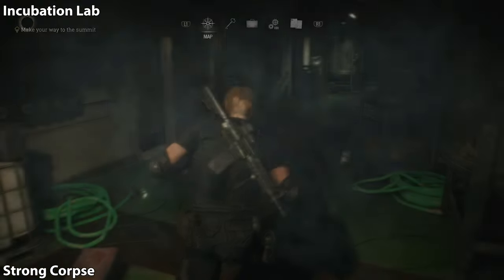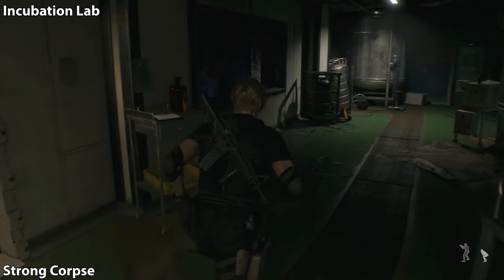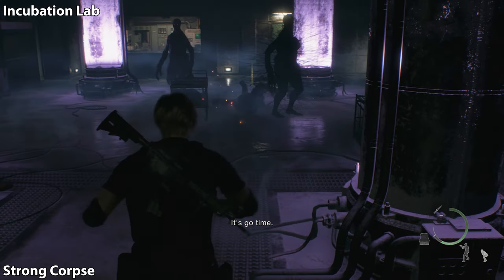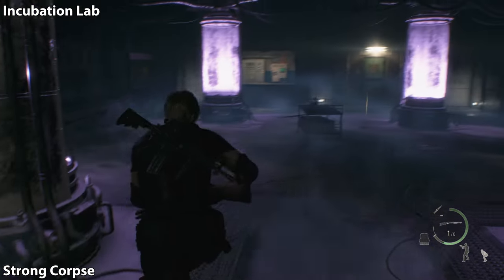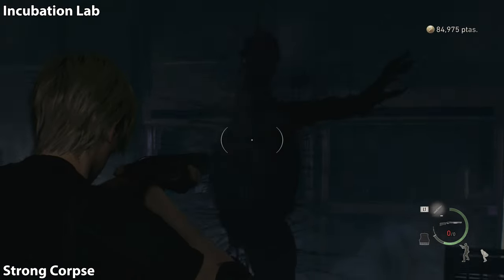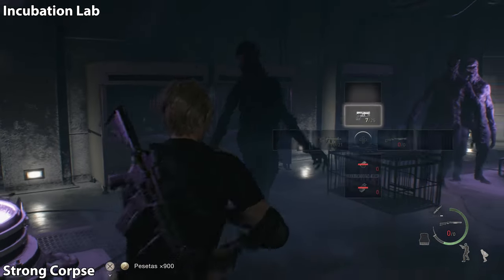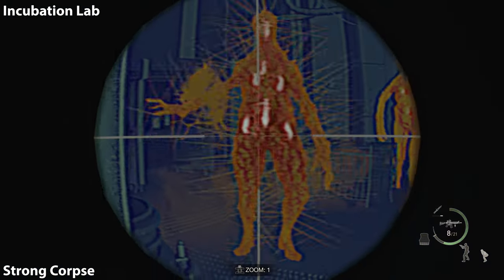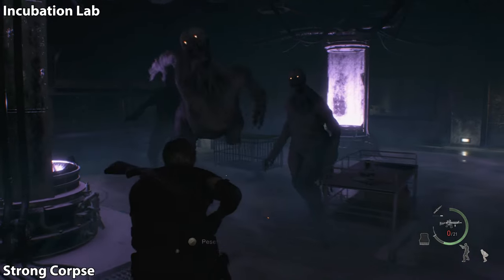I'm not ashamed to admit this fight didn't go very well for me, but I'll cut right to the end. You can see the incubation lab there on the map — just follow your map and you should be able to get here. The one you're trying to kill is the one with all the black thorns. Use your machine gun with the thermal scope and shoot the parasites. There's one in his head — there's a bunch of parasites in them. He's just gonna take a lot of damage; you're gonna have to deal a lot.